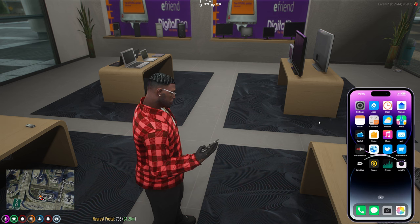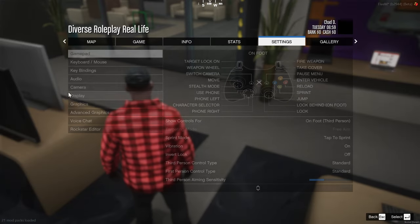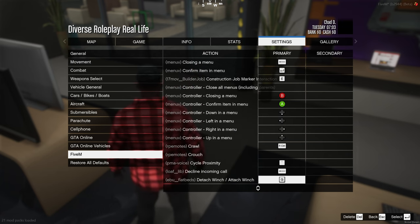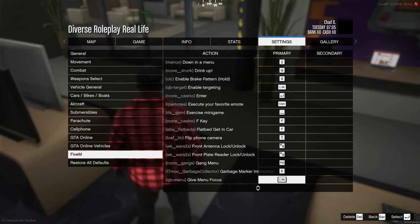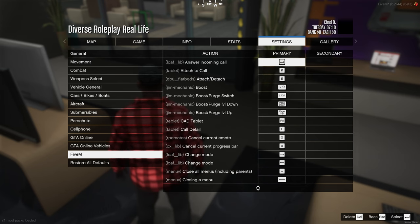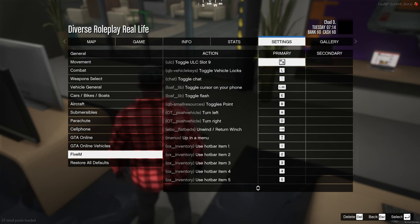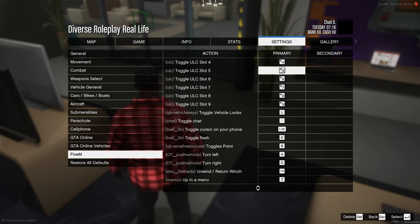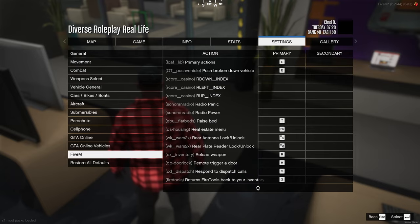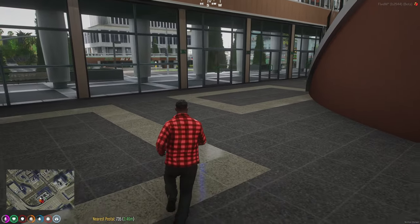Getting familiar with your key binds is the next important step. Press Escape, go into Settings, go to Key Binds, then FiveM, and go through the entire list to figure out what each key does. Some things like the CAD tablet are cop-only and won't be accessible unless you're in that role. Know your aux inventory, phone controls, and all other bindings so random things aren't accidentally triggered during your RP.